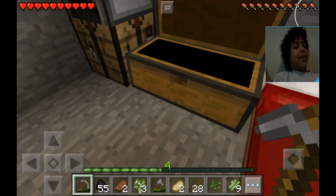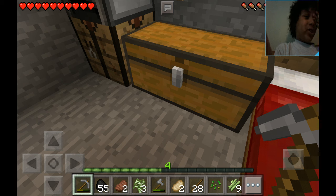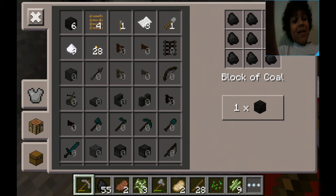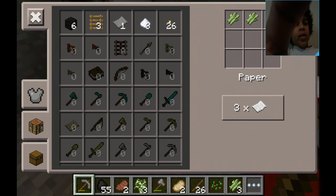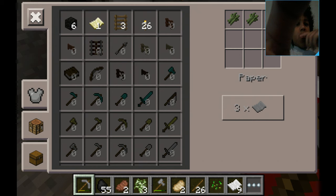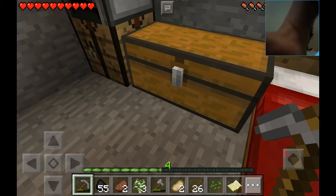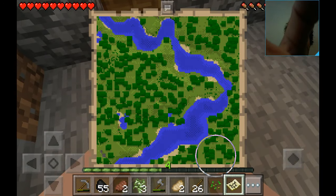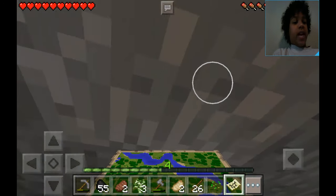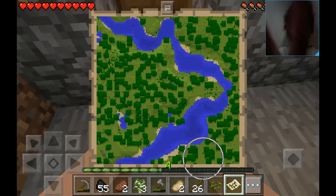Oh yeah, I was gonna cook — I was about to say I was gonna cook a shovel, ha. So we can make paper with the sugar cane. I could have made sugar but I'm not going to do that. We can make an empty map. Now we have a map! I didn't even know they had this — is this part of the new update? That is cool.